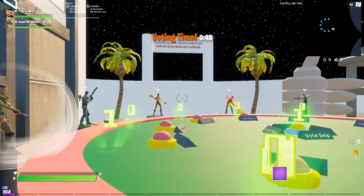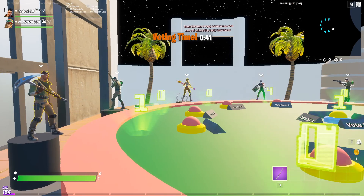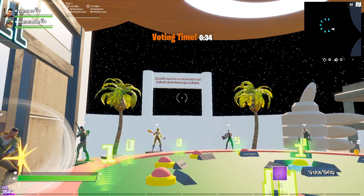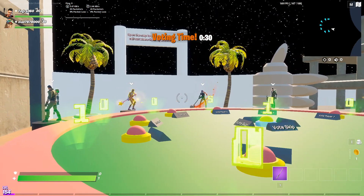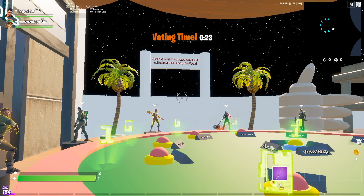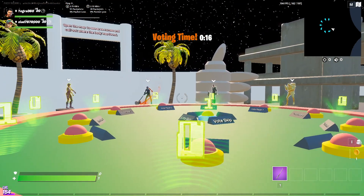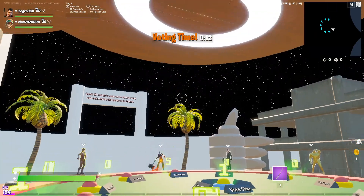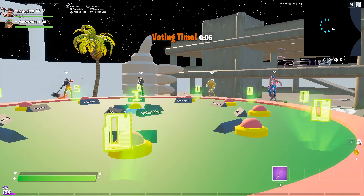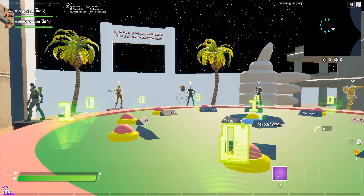Why was that guy voting for himself? For some reason he's telling people to vote himself — that is weird. Come on, they need to vote. Let's do a coin flip even though we can't see. Nine, eight, seven, six, five, four, three, two, one — the voting time's over and that feed skin is gonna be thrown out of the lobby.